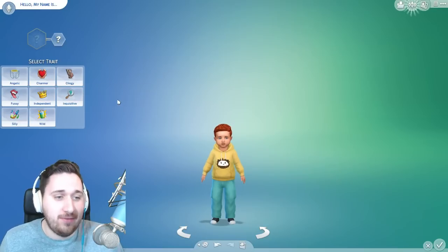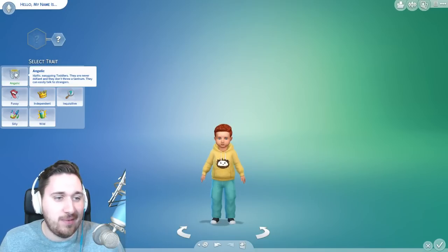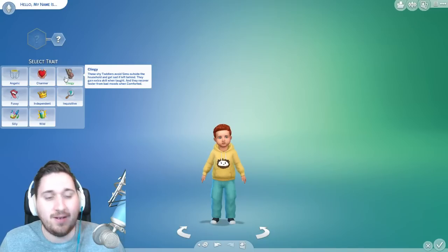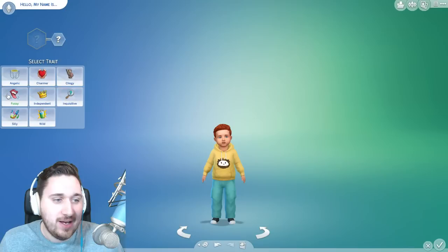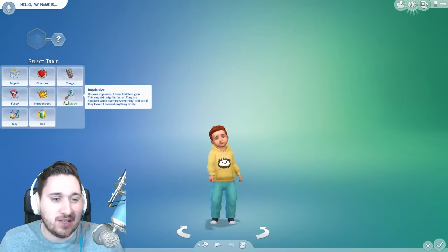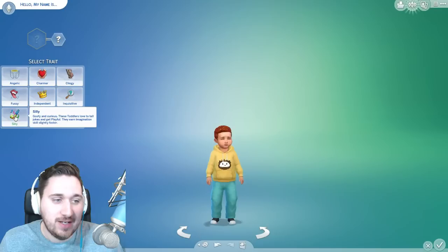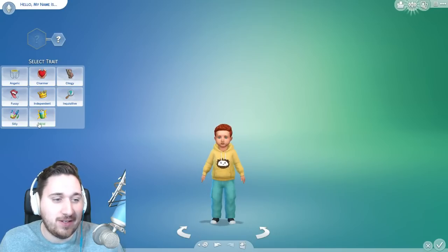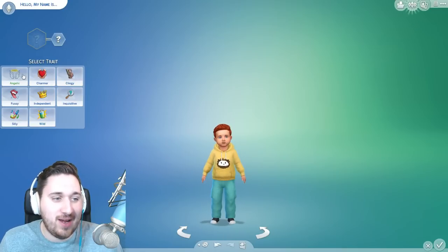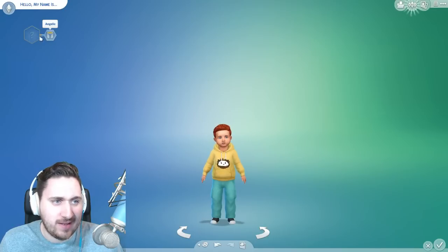So: angelic means he's gonna be a very good kid. Charmer — these toddlers love to socialize and earn communication skills faster. Cleany — these shy toddlers avoid outside-the-household sims. Fussy — tiny troublemakers who love to cry. Independent — these toddlers love their freedoms and don't like to take orders from their caregivers. Inquisitive — curious explorers who gain thinking skills slightly faster. Silly — goofy and curious, these toddlers love to tell jokes. Wild — spirited and full of energy, these toddlers love to explore. So let's try an angelic toddler, because that sounds amazing.